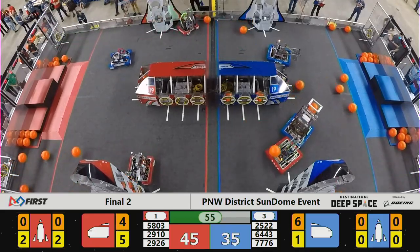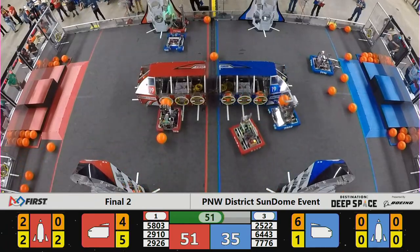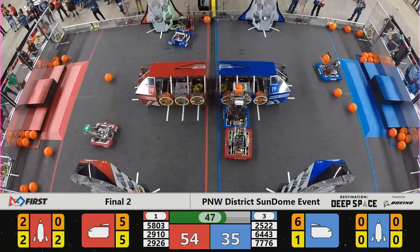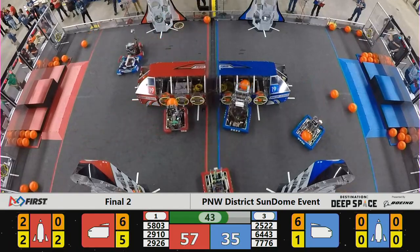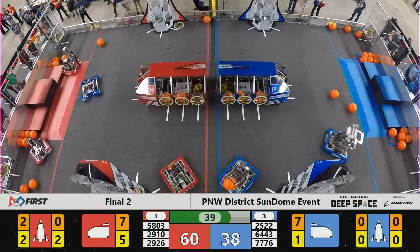Apex pulling in hatch panels from their human player right in front of me. They're going to drive off and try to build the Red Alliance rocket in the top left corner of the field. Aimbot putting on the pressure, almost descores a hatch panel off the Red Alliance cargo ship — it's super close, but they're able to make sure they don't, and they don't attract too much undue referee attention there.